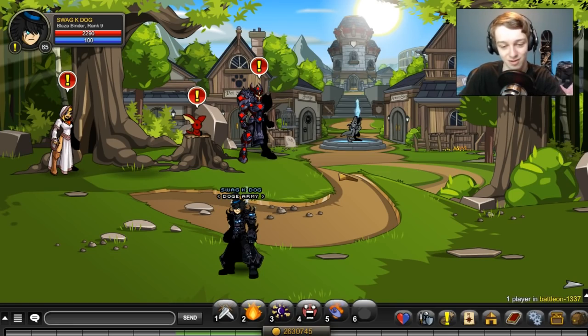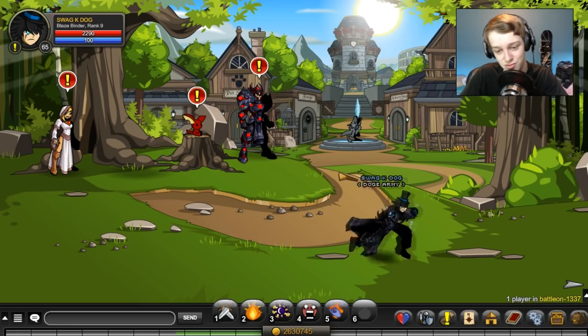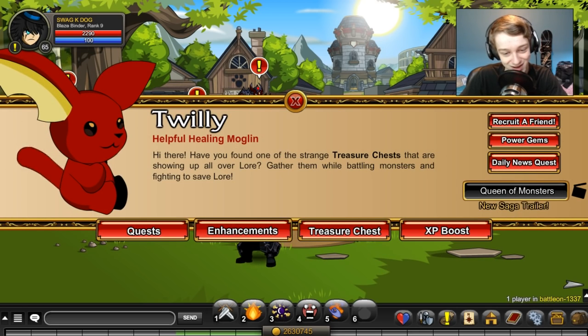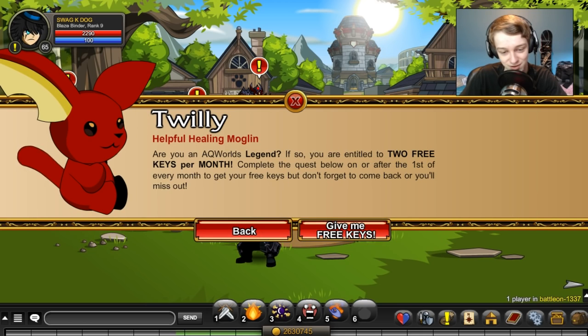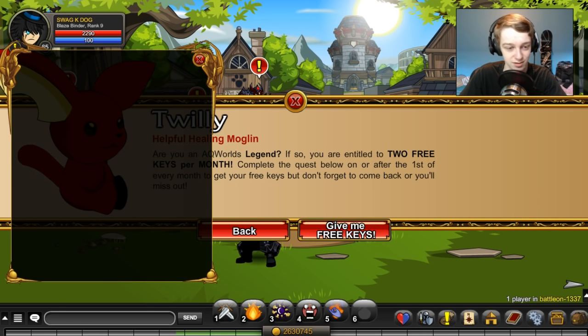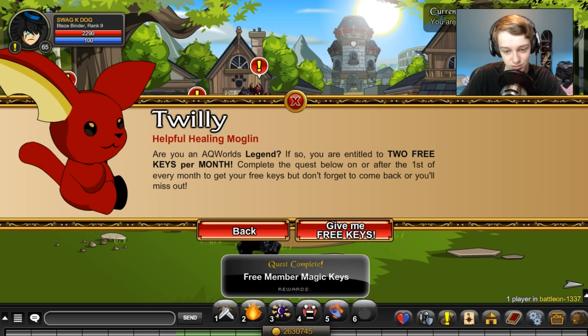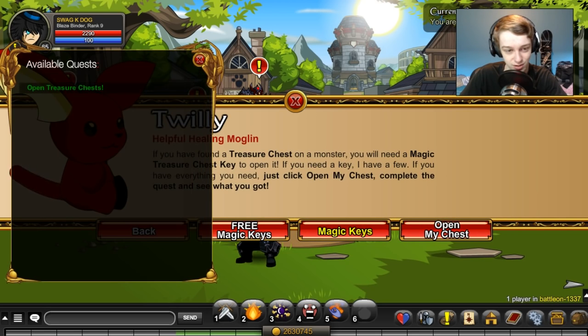Being a member has advantages — and of course the disadvantage is money, it costs money. Let's go to the chest free keys, give me my free keys. You accept the quest and turn it in if you're new to being a member, and you get two keys. Then we can go back, go to open my chest, and that'll give you a quest to open your chest.